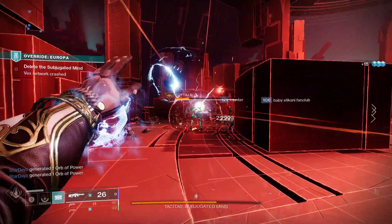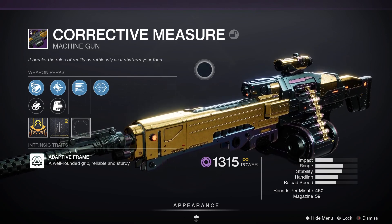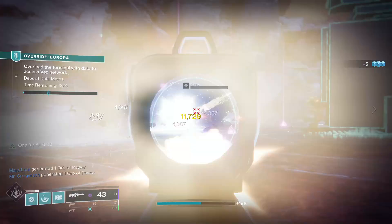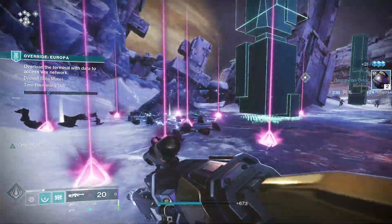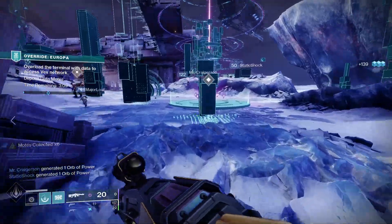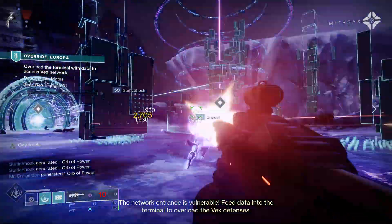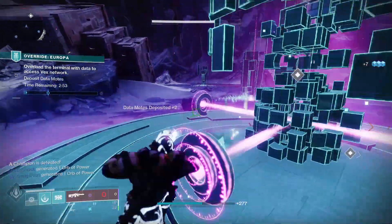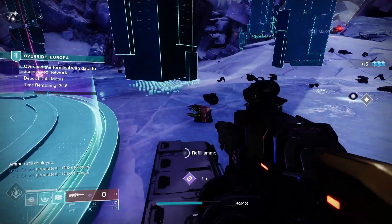Finally, the number one pick for the best machine gun to get in Destiny 2 right now is Corrective Measure, and also the Timelost version. Corrective Measure is a legendary power machine gun with an adaptive frame — well-rounded, reliable, and sturdy. For PvE, Arrowhead Break, Accurized Rounds, Rewind Rounds, and Firefly would be a great roll. Arrowhead Break controls recoil and increases handling; Accurized Rounds boost range; Rewind Rounds is the Vault of Glass exclusive perk that refills the magazine from reserves based on hits; and Firefly causes precision kills to trigger an explosion dealing Solar damage to nearby enemies.